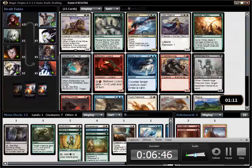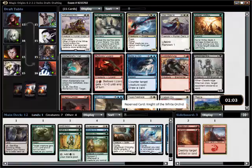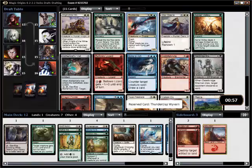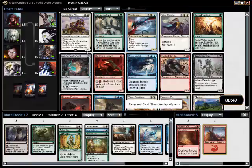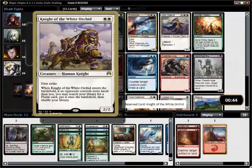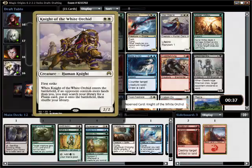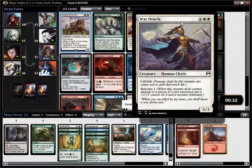That's an interesting card — I really like it, though for where I'm at I think the Thunderclap Wyvern is better. I only intend to splash white, and I'll likely end up with a number of solid flyers. There's a Freeblade here. If I was deeper white I would probably take it — it allows you to keep two-mana hands, it's a solid card. But I'm going to go with the Wyvern.